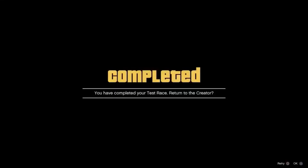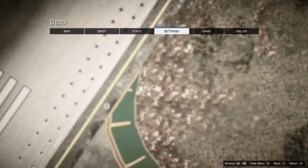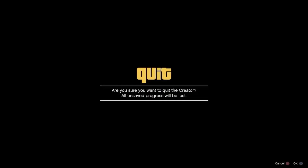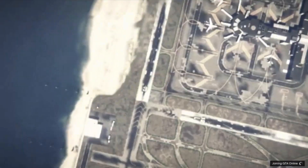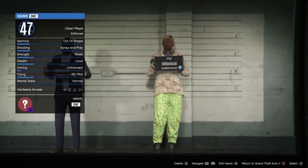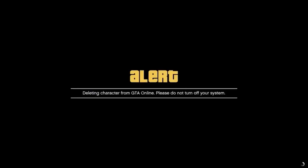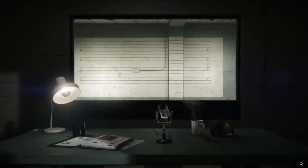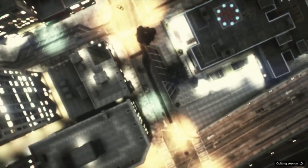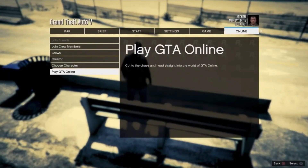Once you've finished you want to go ahead and accept the alert. Then you want to simply open up the GTA menu and head over to online and swap character. You then want to go ahead and delete the female character you've previously made. Then you want to go ahead and return to Grand Theft Auto 5. Once you've loaded into your story mode you want to go into the online menu and open up an invite only session.